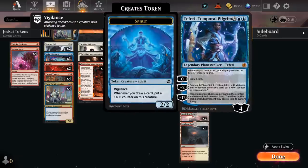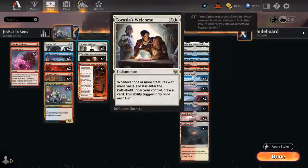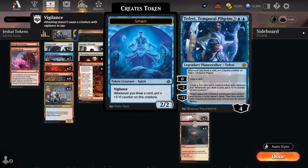We also have two copies of Teferi, Temporal Pilgrim — another great finisher that pairs nicely with Tocasia's Welcome, since it draws us tons of extra cards, grows the Spirit token we generate with the minus two, and whenever we draw a card we put an extra loyalty counter on Teferi. That makes it easier to keep generating more Spirit tokens that pick up more plus-one counters whenever we draw, and vigilance means they can play offense and defense quite nicely.